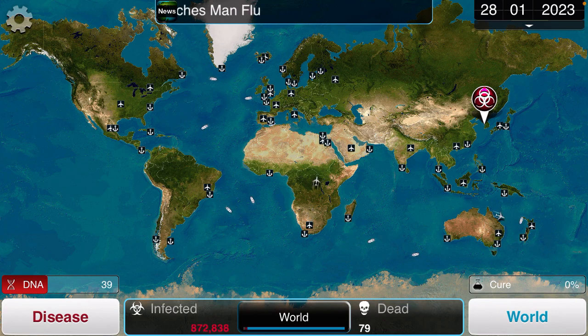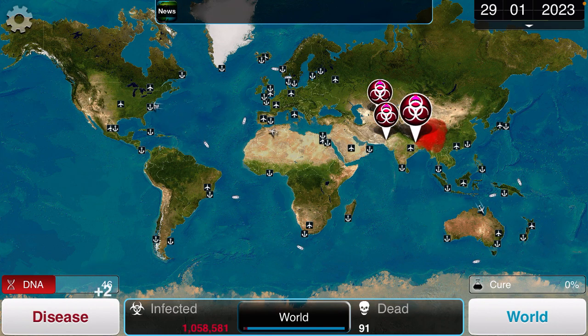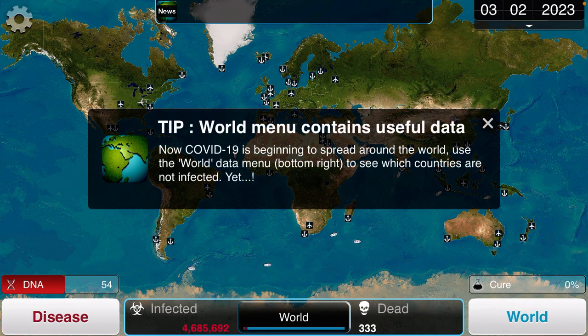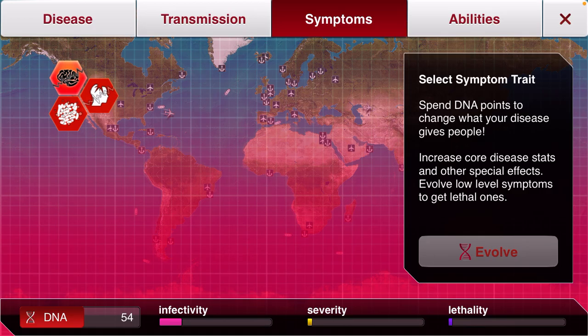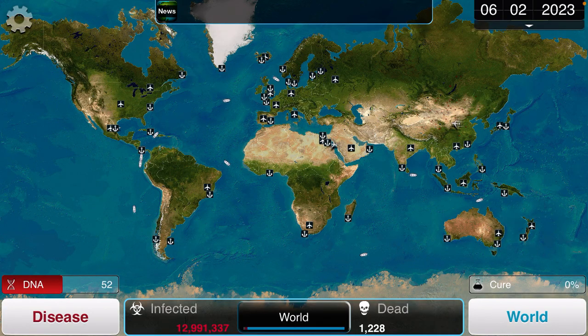This is a pretty cool mod if you really think about it. Looks like COVID is spreading around the world now through other countries. India has been infected. As you can see, it's gonna start killing people, because that's what COVID does. All right, let's go back and devolve fever — we can't have them start making a cure yet.